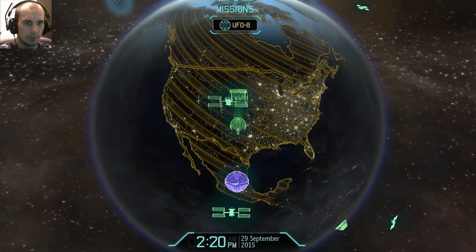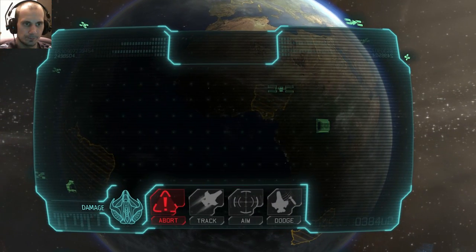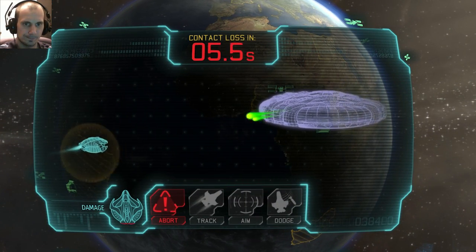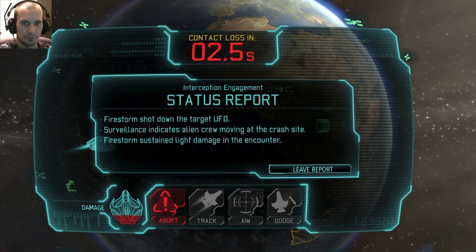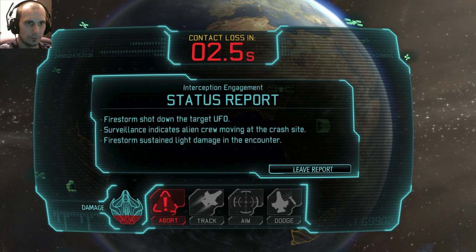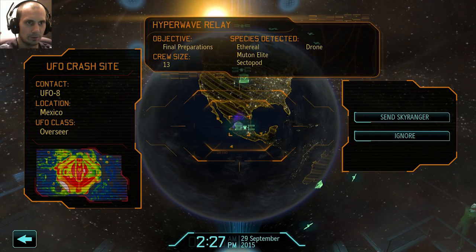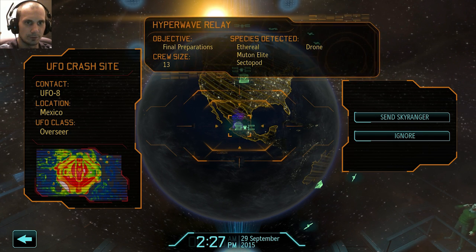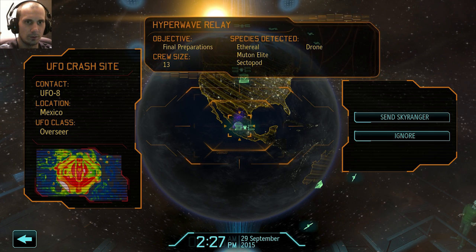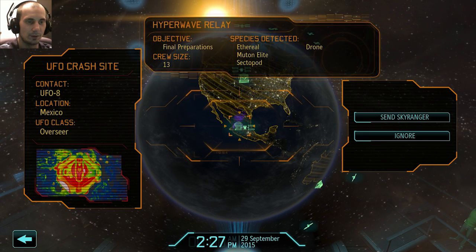Nice. We got it shot down. Species detected: Ethereal. Oh God. Muton elites. Insectopods. Crew size: 13. Wow — the hyperwave relay tells me what's in there. And drones. Oh God. Ethereals.